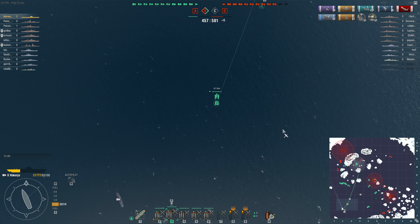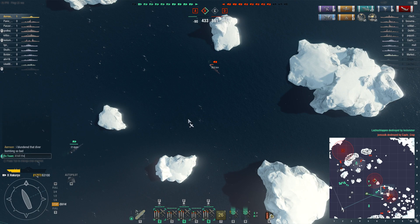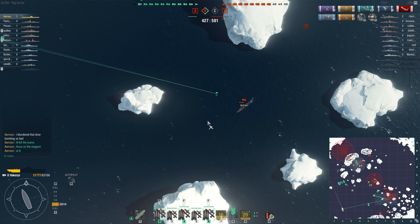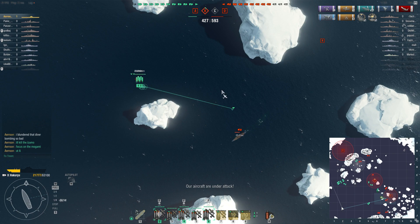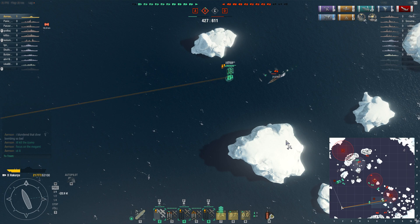Now that the torpedo bombers are done, the dive bombers can finally go and land. The torpedo bombers will go after this Izumo that has lost a lot of HP to fires - they should be able to finish her off. I even tell my team that I will kill the Izumo; I am that confident. What you should do against torpedo bombers is turn in when the planes are coming. If you start reacting when you see the torpedo, it's way too late - you're already devastation-struck at that point, you just don't know it yet.